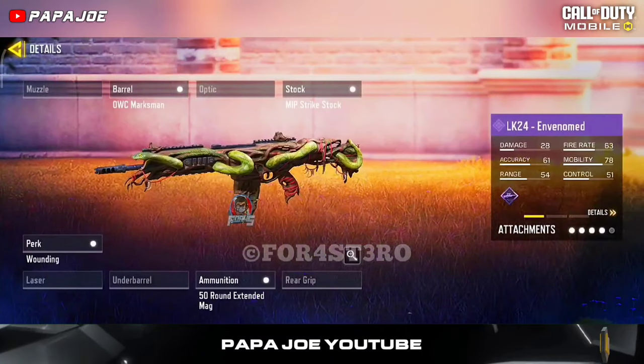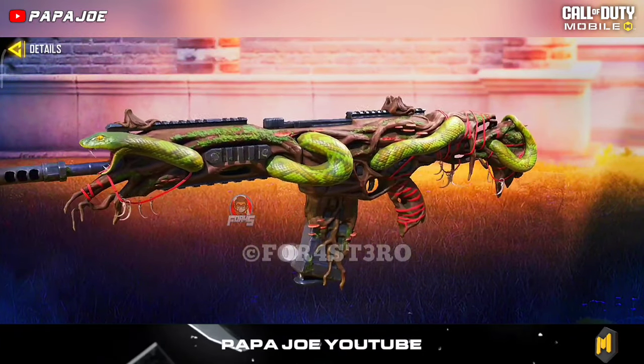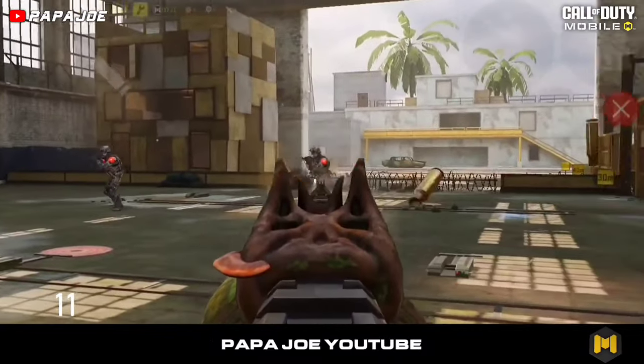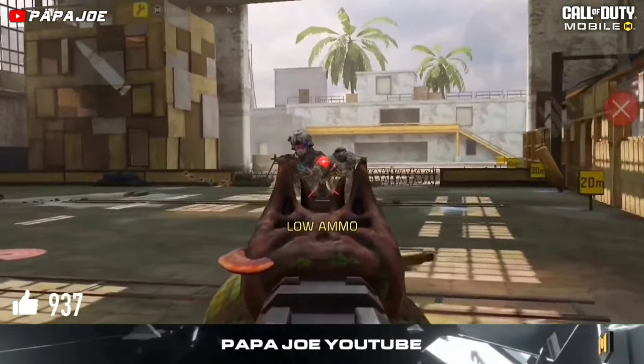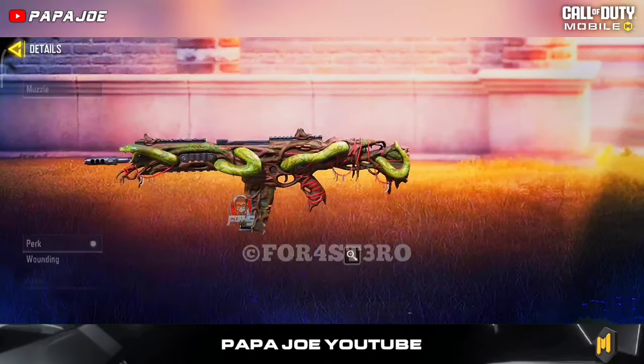One tier further we get the next epic weapon skin from the new BP — the epic LK24 blueprint called Envenomed. The design is extraordinary and the iron sight is not bad either. That's all I have to say about this new battle pass blueprint.